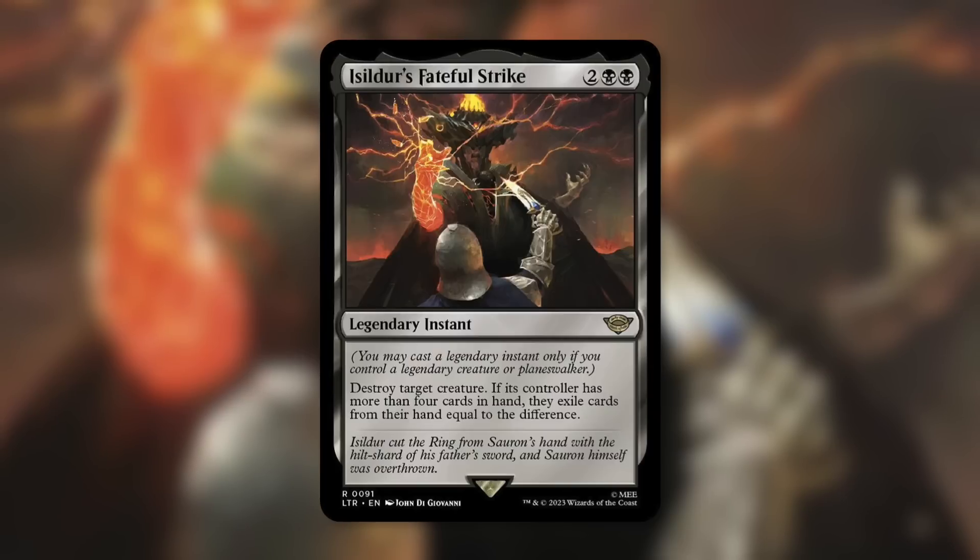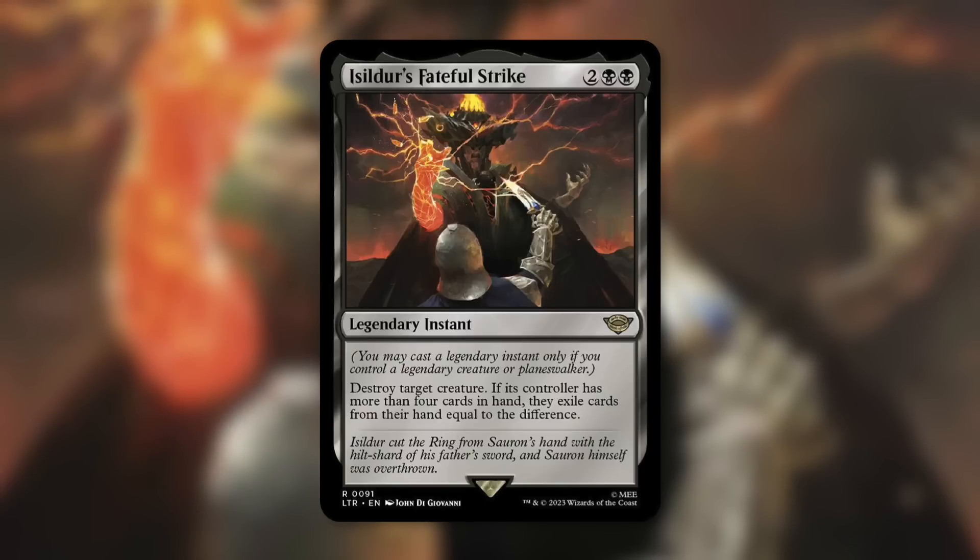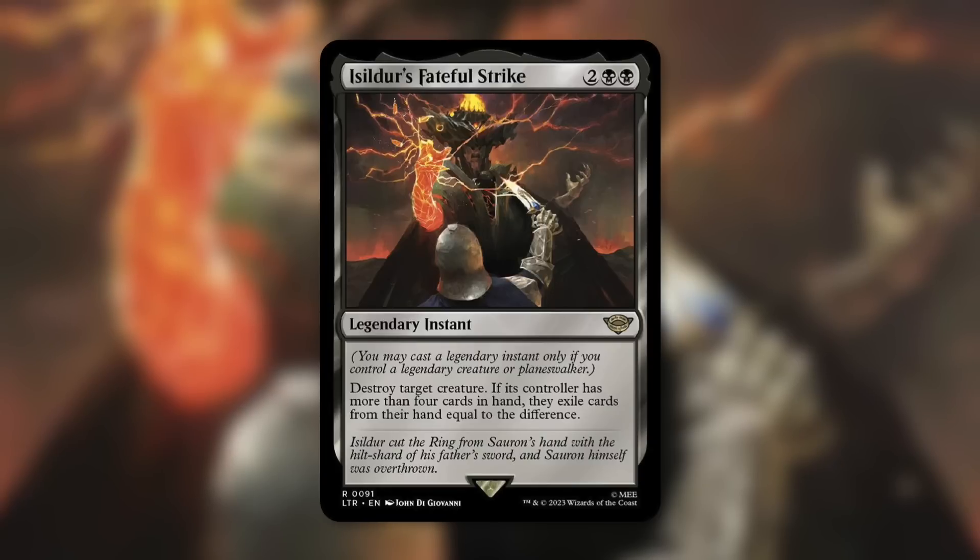If they've got no maximum hand size, and since this is instant speed you can do this on that player's turn, they might have 12 cards in hand and you say let's take that down to a more reasonable amount — just four. Also keep in mind this card does not just get exiled when it's cast, so there are ways to get it back, recast it, and copy it.